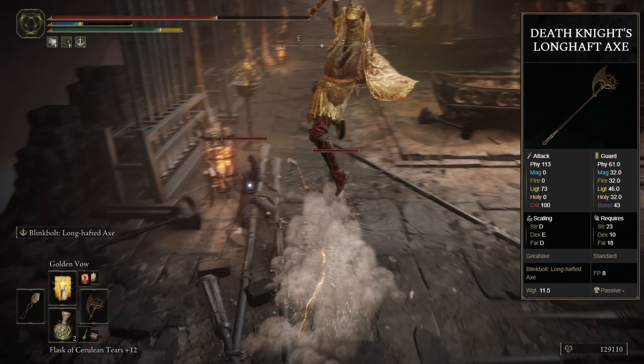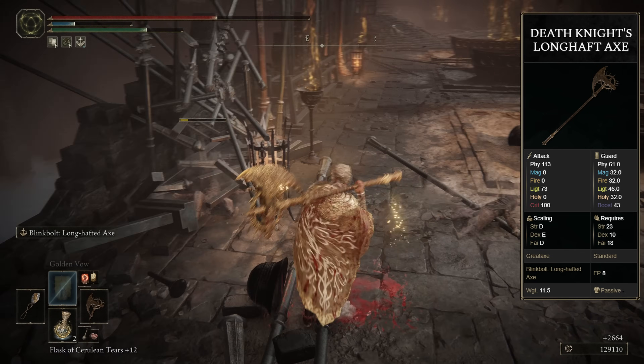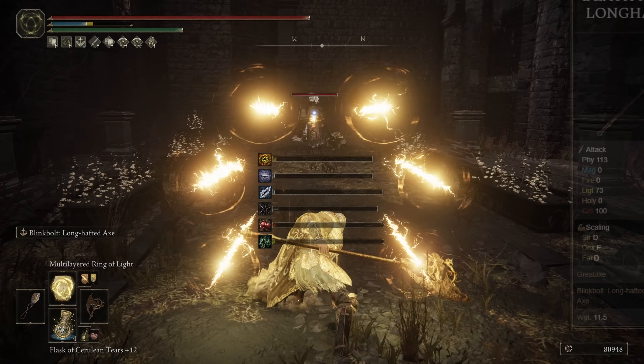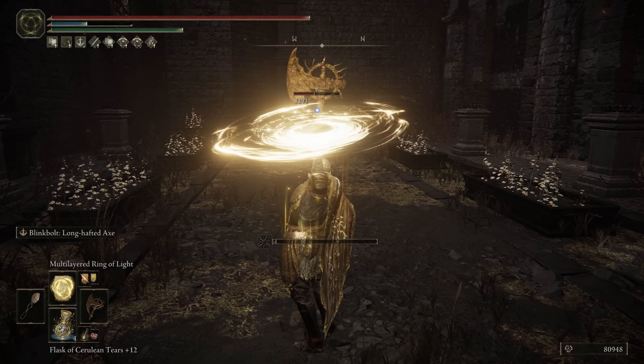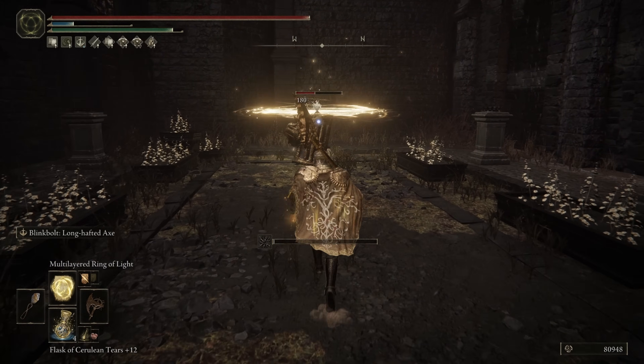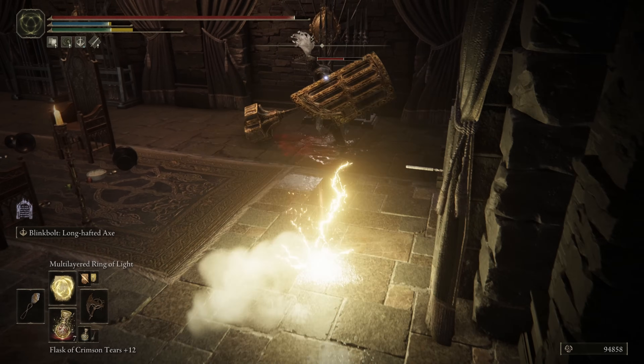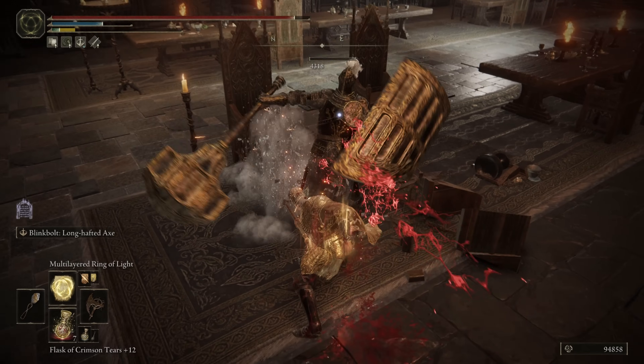Both of these are coming with a very interesting and unique Ash of War called the Blink Bolt. This functions a bit differently depending on what weapon you're using. For the Great Axe, you transform into a Bolt of Lightning, charging at the target at a very high speed. And the follow-up heavy attack is this really high leaping slash that'll cause a lightning strike at the point of impact.